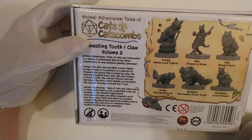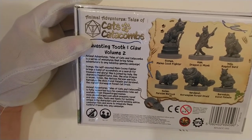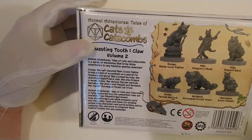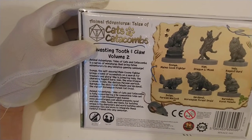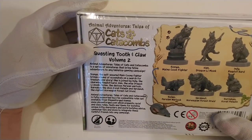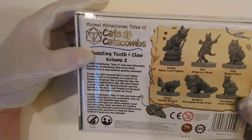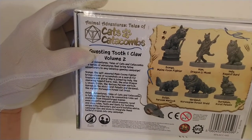Tales of Cats and Catacombs is a series of miniatures that brings feline adventures to any tabletop gaming campaign. There's Sonia, the self-assured Maine Coon Fighter — she's the one with the books, we'll take a look at her when I pull them out. I'm going to put Art of Fighting on the spine of one when I paint it up. She's joined by Indy, the charming Ragdoll Bard — makes sense, ragdolls talk a bunch, probably more than Maine Coons, and it's a bard.